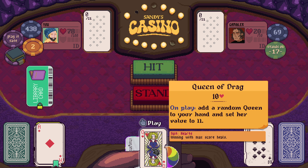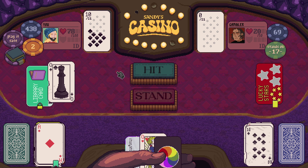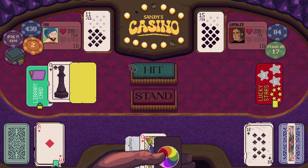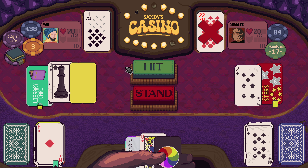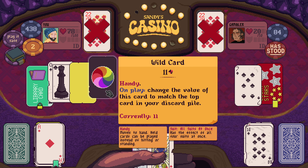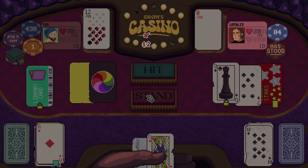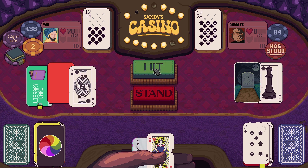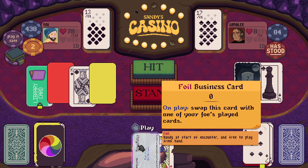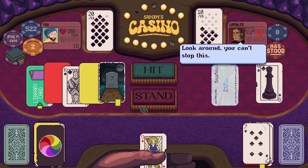I'd like to heal with some of this stuff if I could. If I play the wild as a 10, then we can heal. On play, change the value of this card to match the top. Well, they can have the queen then. I was thinking about the one that lets you pick one of the cards in your deck - obviously that's different. And that's a win.